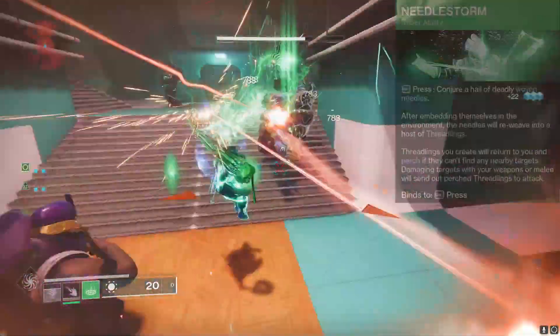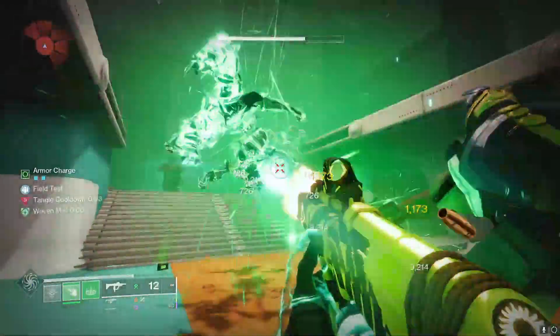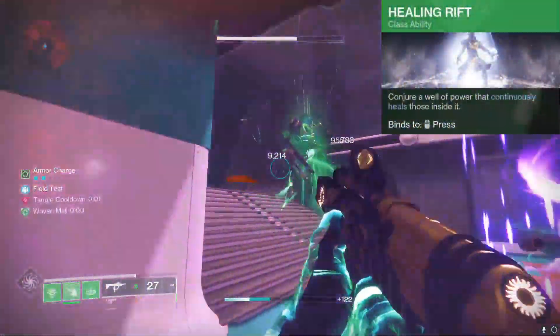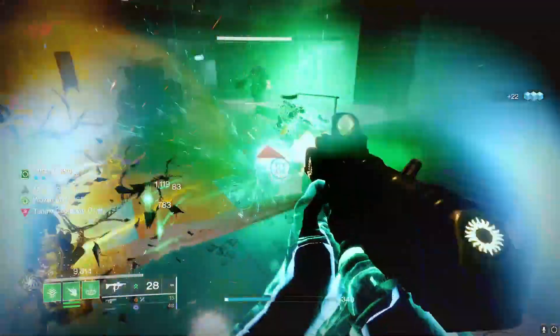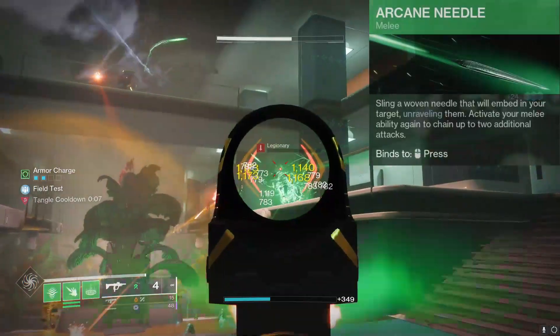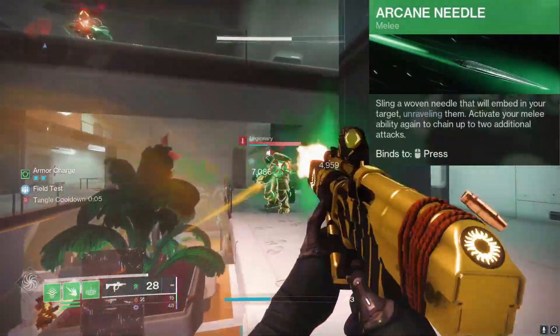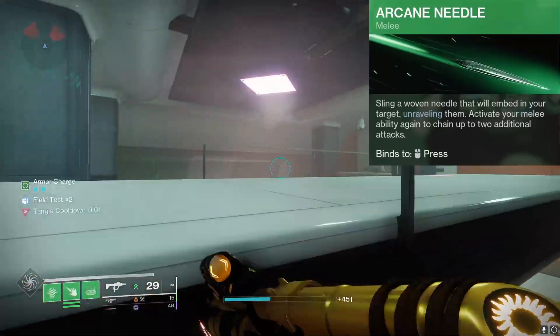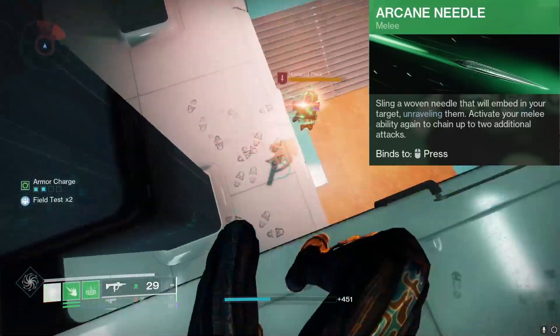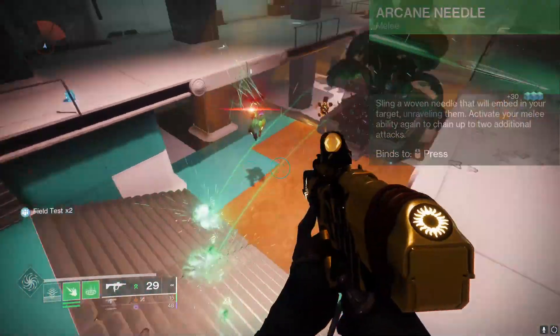For the abilities of this build, we're going to be using the Healing Rift. This will just heal us when we need it, and also with our mods, we'll have a way to regenerate this faster. We only have one melee with this subclass — it's the Arcane Needle. When you hit enemies, it will track them and also unravel them. But with this melee, you're not going to be using this offensively. We're going to be using it defensively, and I'll explain why very soon.